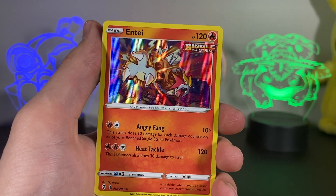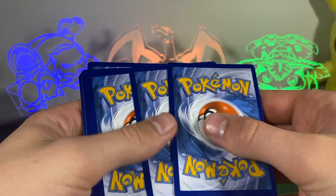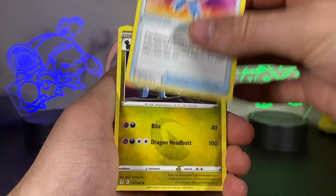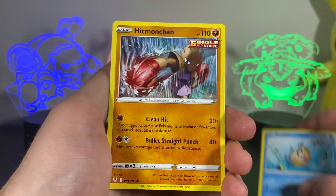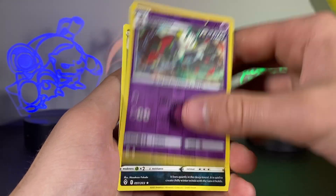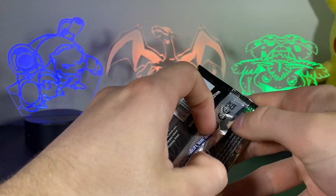We also got a Scraggy, Swablu in the bush, Azurill, another Crystal Pokemon, Bergmite, Nuzleaf — and there we go, another pull: an Entei holo card, Single Strike! I could have cleared out that complete store with Pokemon cards, but it's about being conservative and making sure everyone gets a fair crack. There is quite a shortage when trying to find them in stores, so when you find some you're going to leave some for everyone else.